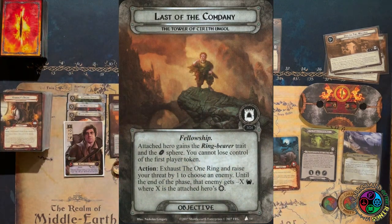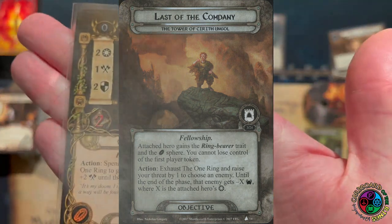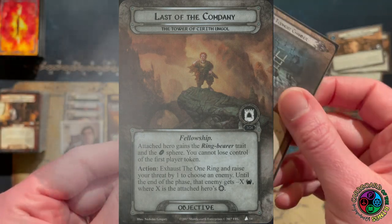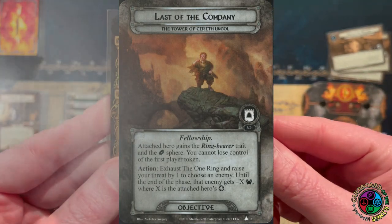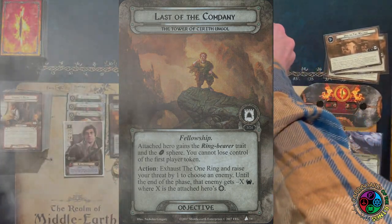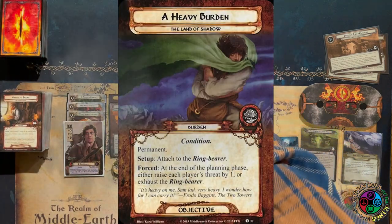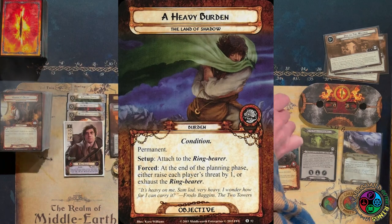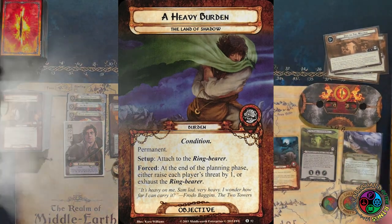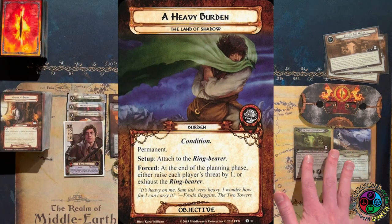Last of the Company: the attached hero gains the Ring-bearer trait and can't lose control of the first player token. Action: exhaust the one ring and raise my threat by one to choose an enemy — until the end of the phase, that enemy gets minus X threat, where X is the attached hero's willpower. We also have a heavy burden — a permanent burden earned in our last quest with Frodo and Sam. At the end of the planning phase, we either raise each player's threat by one or exhaust the attached hero.